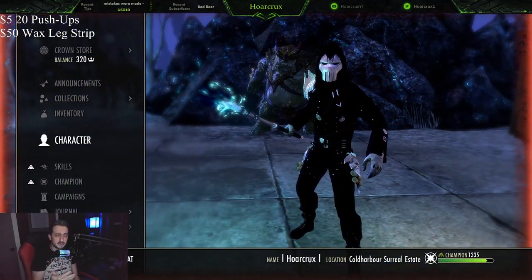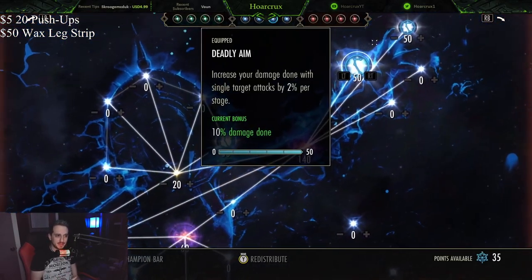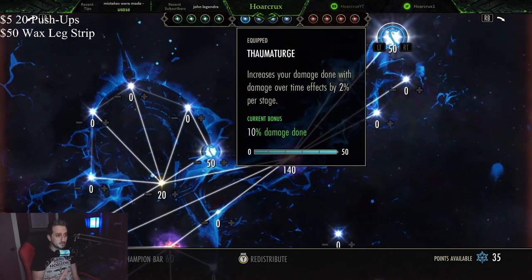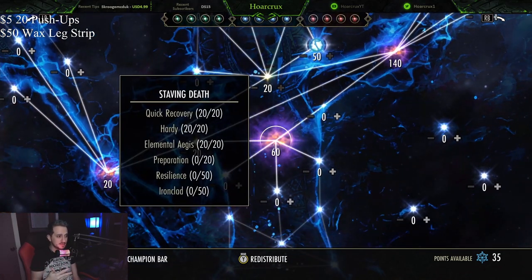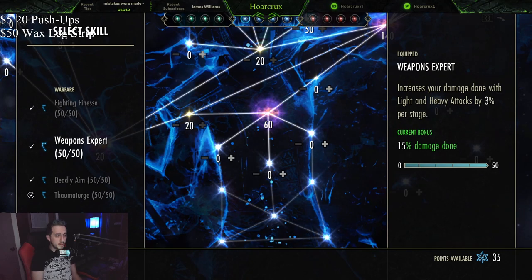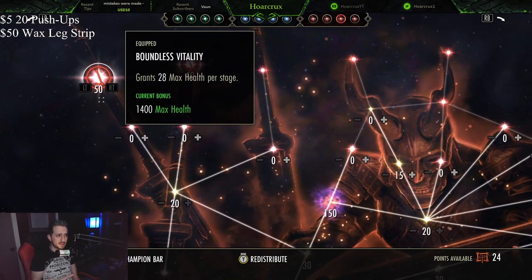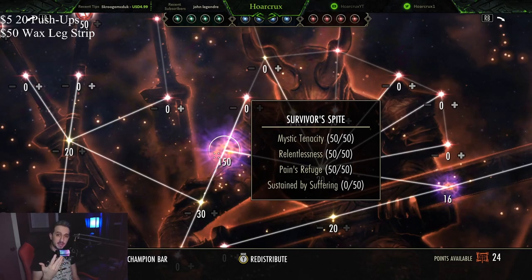This is a Battlegrounds-oriented build, but if you want to take it into the open world or do something troll-y like Sewer Man, where you just go in and delete people with heavy attacks, you'll want Thaumaturge and Deadly Aim in your champion points. Fighting Finesse if you're speccing into crits. I personally run Duelist's Rebuke and Weapons Expert. Weapons Expert increases the damage of your lightning heavy attacks by 15%. That covers our blue tree. In the red tree, I'm just tanking up with Balanced Vitality, Fortified, Relentlessness, and Pain's Refuge.